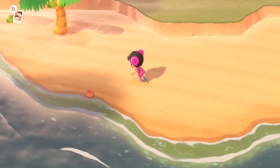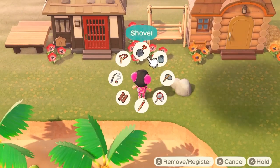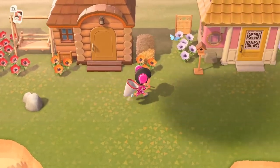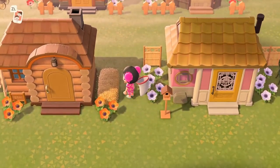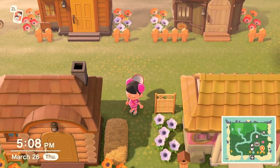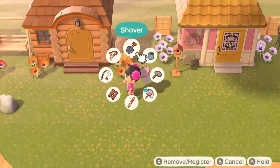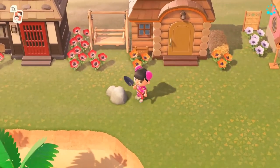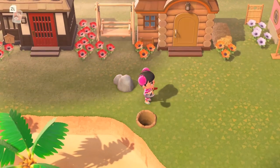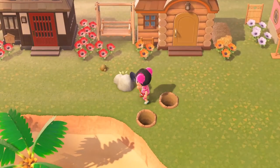I love getting the Nook Mile achievements — it helps towards unlocking cool stuff for our town. Let me get this shovel — oh my gosh, a blue butterfly! I'm going to go catch this first because these are worth a lot of money. Are you kidding me? I have never seen a butterfly actually fade away — normally they kind of slowly run away and I've always been able to catch them. That was 4,000 bells down the drain!